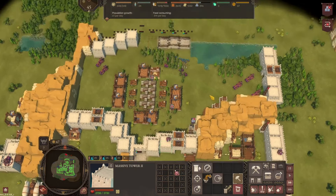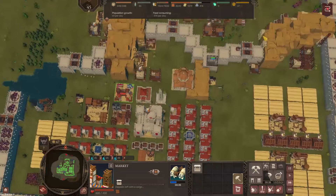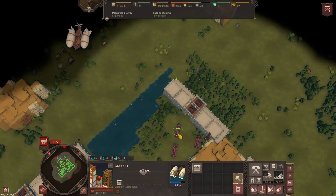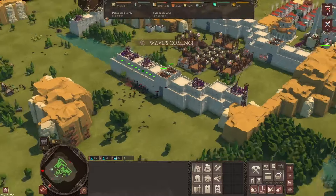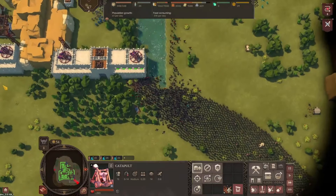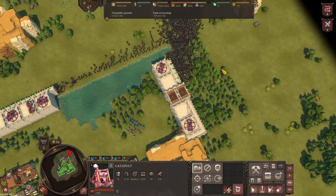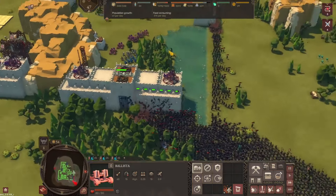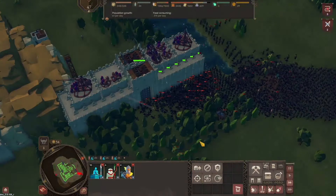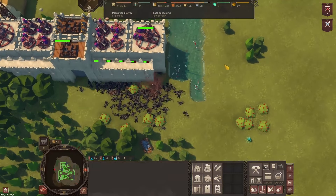I'd like to do another one of these somewhere else so that way if this one goes down we have a second option. Good thing we did too, because we're going to be attacked from over here this time. That's a lot of people — luckily we do have some pretty strong defense, and this pond is really going to help split up the enemies. Let's see how our walls hold up. I also want to see how these ballista work — I think they attack singularly, but they don't have a minimum hit range, which is good. Dang, they got one wall.